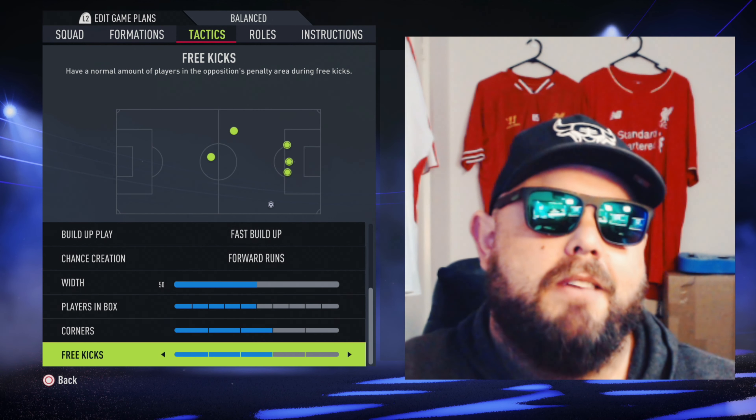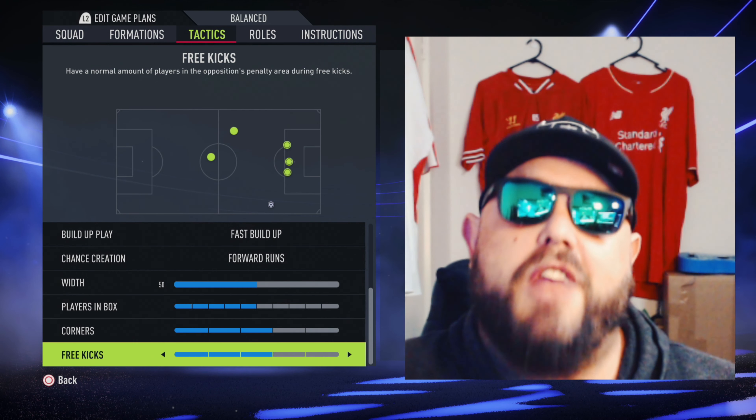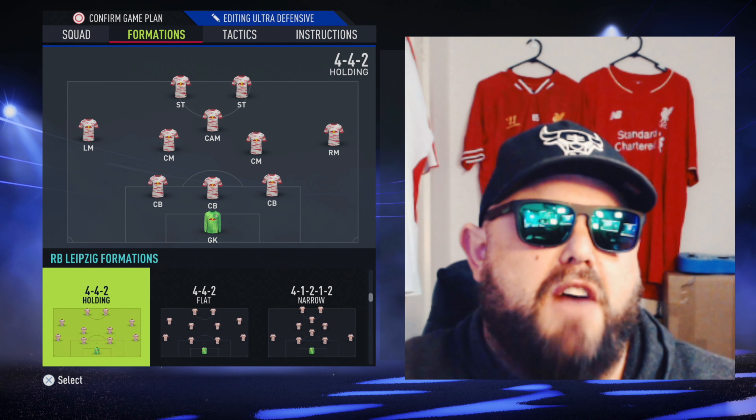You've scored 3, they've scored 0, but they're starting to dominate the play — what should you do now? What you should do is change it to ultra defensive and then change the formation to a 3-5-2.